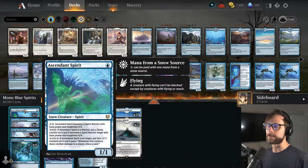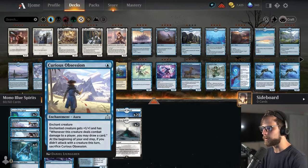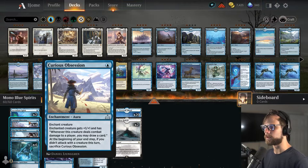which obviously if we can get on turn one is primo, perfect. We can level it up throughout the game, and of course Curious Obsession, which is hopefully going to be able to draw some more cards throughout the game.